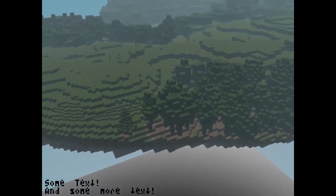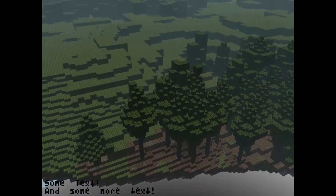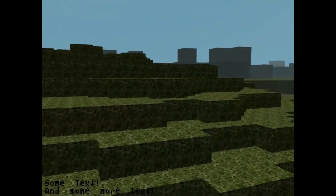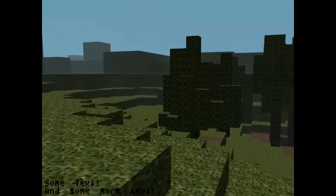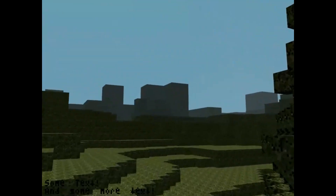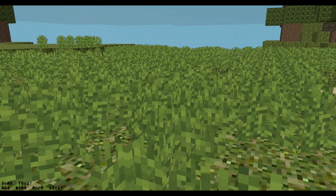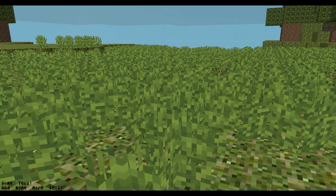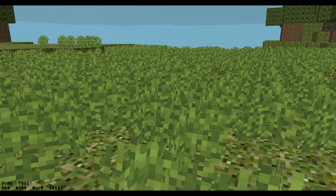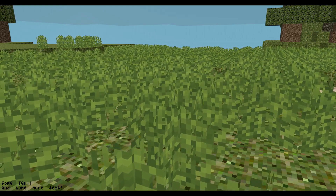This was the first test of the LOD system. It uses raycasting to figure out what chunks I should render — I think I'm eventually going to go back to that; it's just a better way of doing it. Here I figured out how to do a cool grass shader. It moves and then shimmers according to the movement.